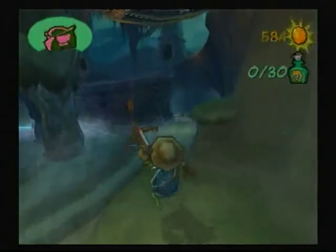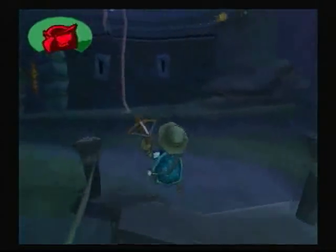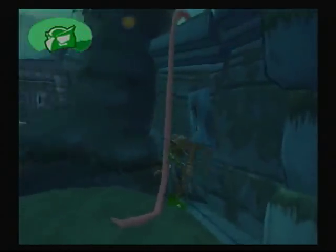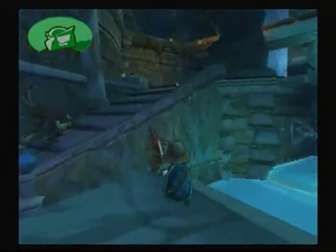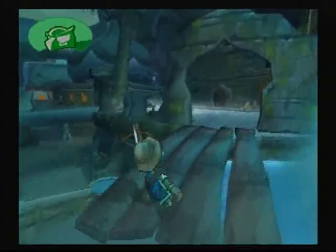Hello guys, welcome back to my Sly 2 walkthrough part 13. Now we're going to be doing the Leading Rajon mission and also the spice plant mission. You have to collect six spice plants and put them into the elephant's feed barrel. Let's go over there now and try to dodge all these flying throwing knives. We're almost there, just gonna bounce up on this mushroom.